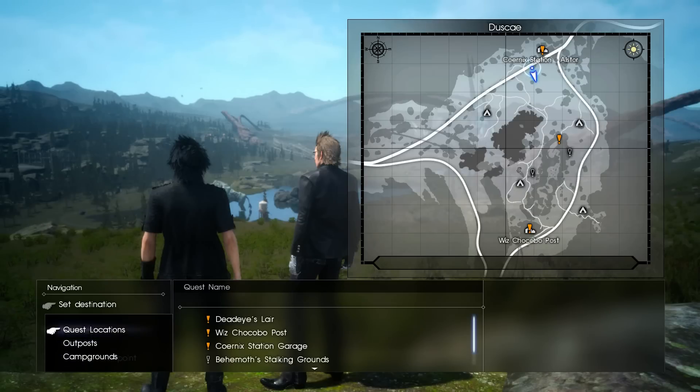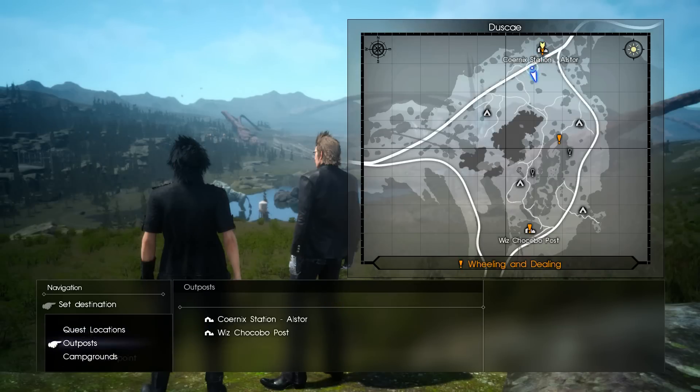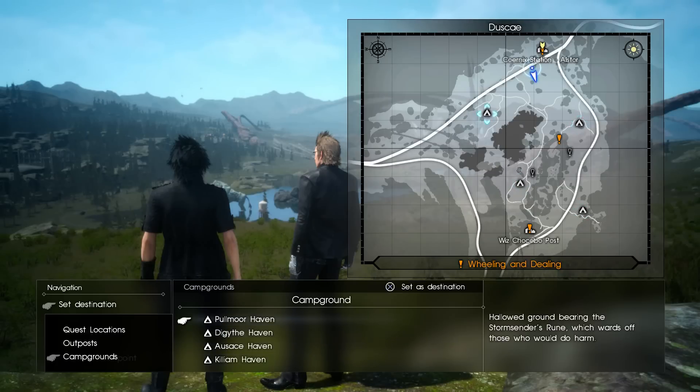You can see the quest locations — if you choose one you can see what you have to do. Let's say I wanted to go to the station garage: I just select that, and on the map at the very top you'll see it has a diamond highlighted around it, and the blue area below is where I'm at. On the map, yellow exclamation points are your main quests and black ones are side quests. If you go back or go to a campsite, side quests will be restarted if you haven't moved to the next checkpoint.